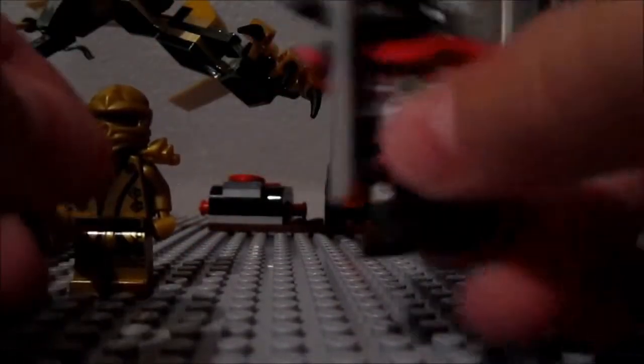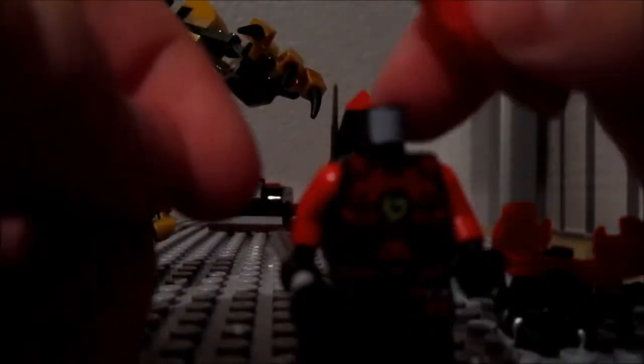Next up, here's the Stone Warrior — the other one was the Stone Scout. He's pretty cool. He has this rock hammer weapon. He has a red face instead of a yellow one like the other one, and he has some shoulder armor, plus printing on the torso and the legs. Here is the back printing.